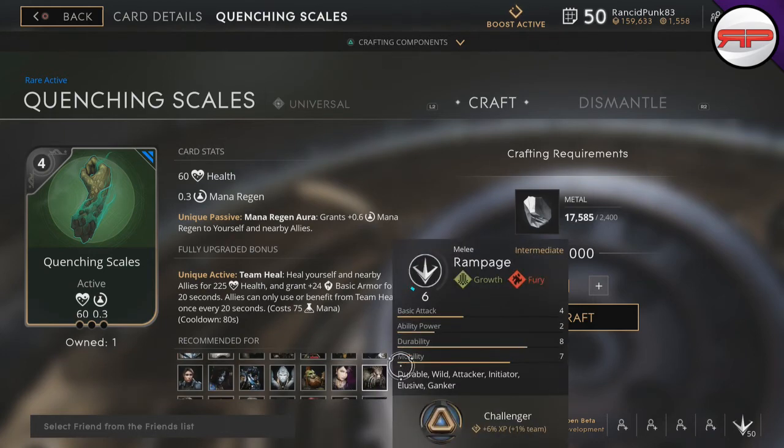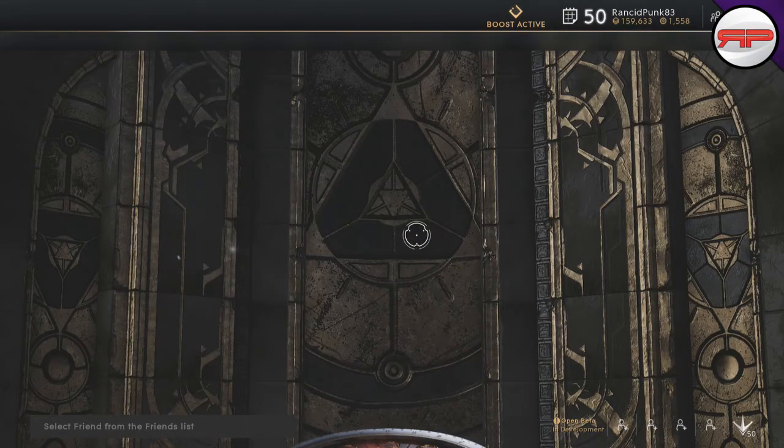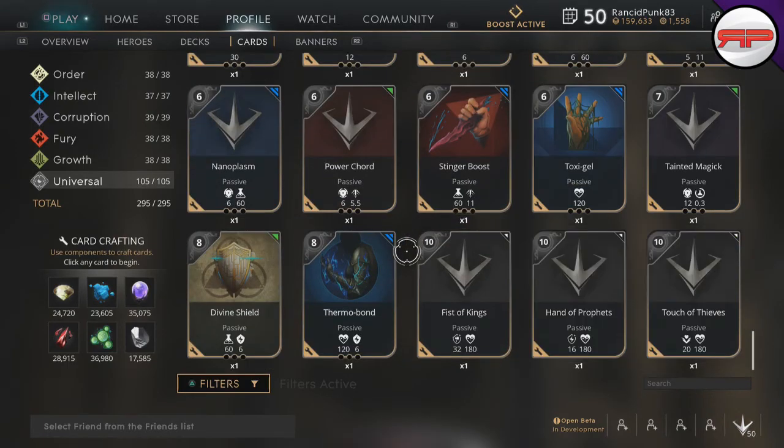It's very expensive — it also costs 1,000 rep to create one. If we had more than one, we could dismantle it. We can change the amount and dismantle it to get 600 metal back. So a really good thing to do when you are low on cards — what I generally do is start from the very bottom, and normally put it on epic or rare, and untick that filter.